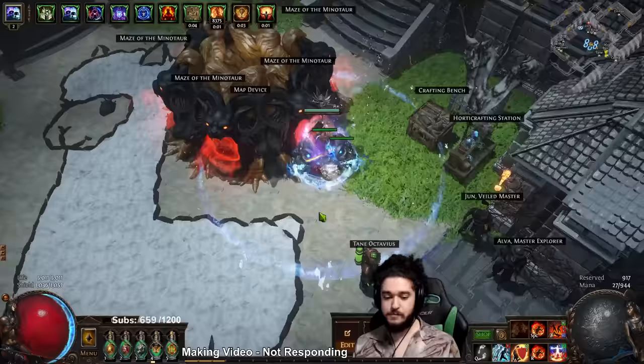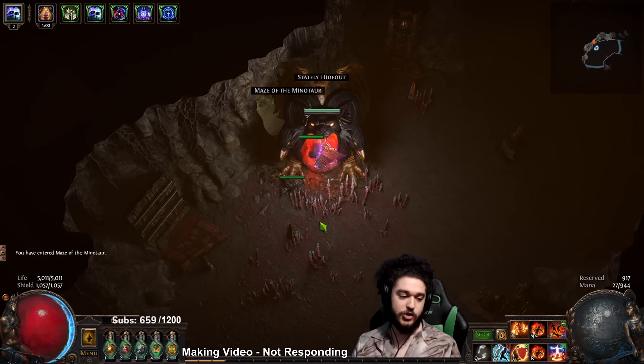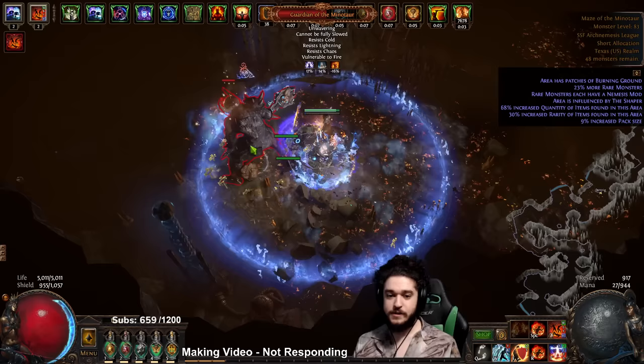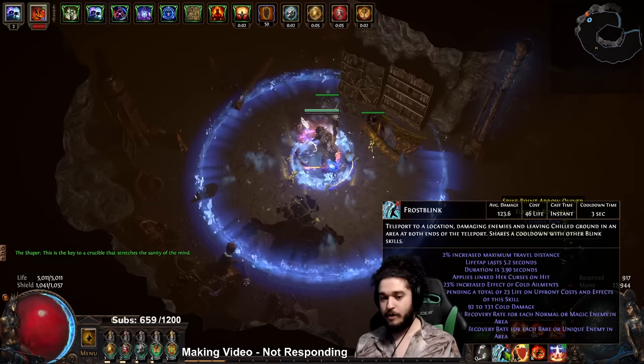Number two is Frost Blink mechanics. These are pretty important and I want to bring a lot of emphasis to this because a lot of new players think they cannot dodge if they play RF and just have to go face-first. I'm going to show you an example in a Maze of the Minotaur map. Minotaur activates, goes down, pops up, looks at me - I Frost Blink ahead of him, again Frost Blink to the other side. There is no reason to take unnecessary damage.